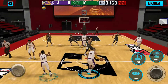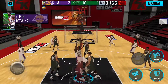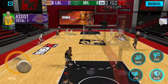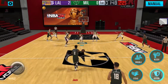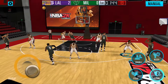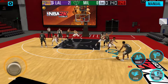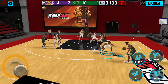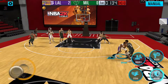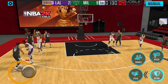Here we go, we won the tip-off. Let's go ahead and go for the easy cheese — I'm going for the dunk, going for the early cheese. Get into position right now, let's try and play that defense. He's trying to pump fake me, I'm not falling for that. Let me go and rip him real quick.